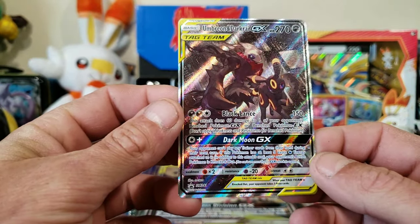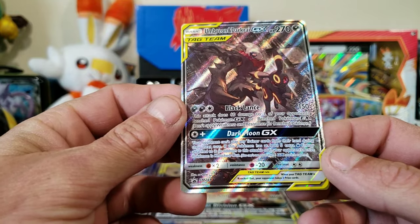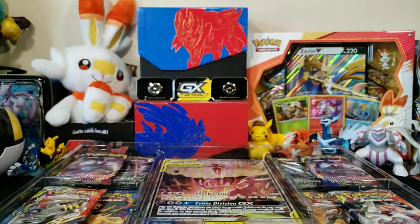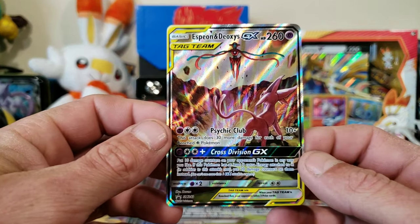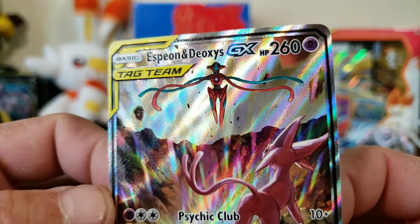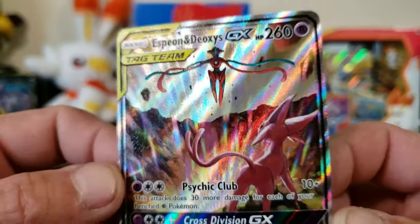Now we got the Umbreon and Darkrai GX full art - very nice looking card, this is an alternate art, I think this is SM241, beautiful card. And my favorite of the box is Espeon and Deoxys GX - Deoxys is like, yeah, what's up y'all, can't mess with me. I love this card and it will be a great addition to my collection.